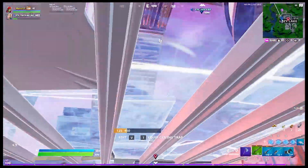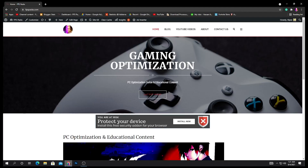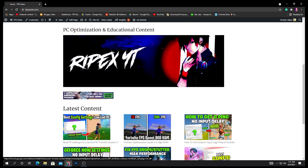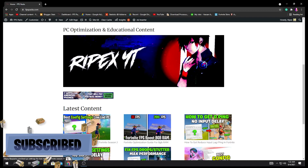Without any further delay, let's go straight into this video. First of all, you need to open the link in the description down there, or you can search on Google fpspacks.com. Here it will take you onto this website, and there are no pop-up ads that will irritate you.